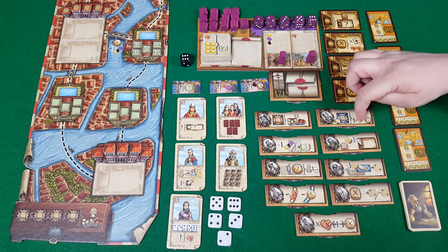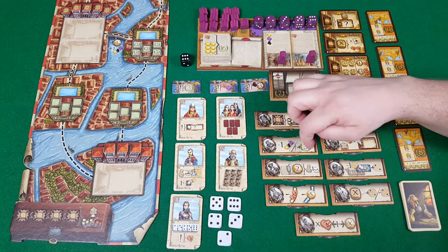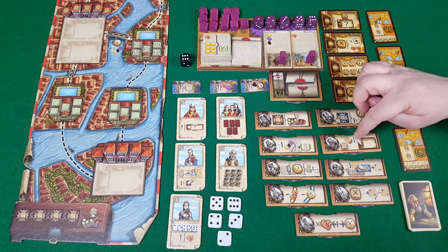The scribe allows you to fulfill your contracts with one fewer good and get three extra points. The diplomat lets you use a city's power as if you were in that city without having your trading house there.